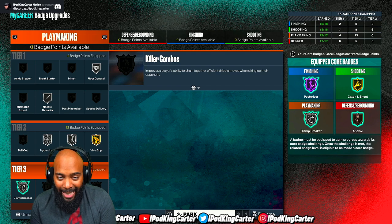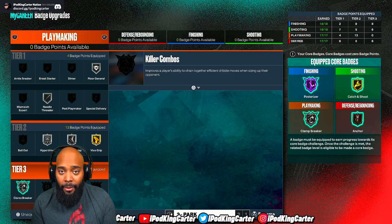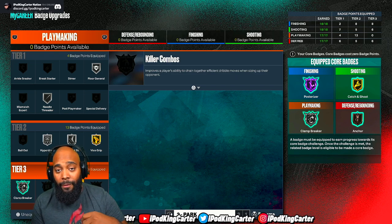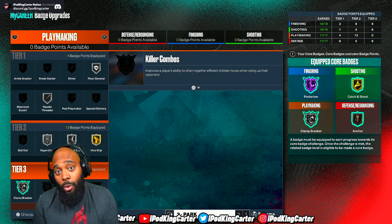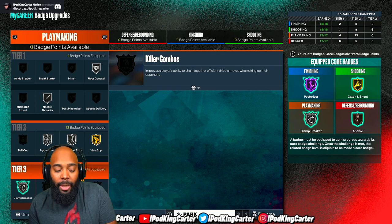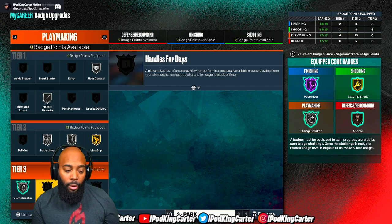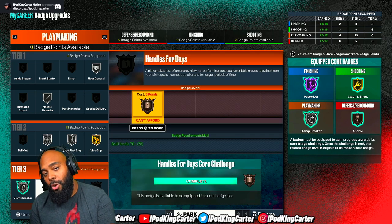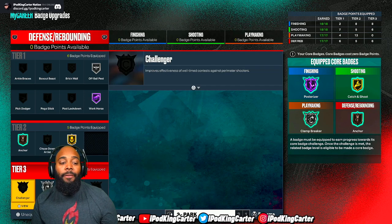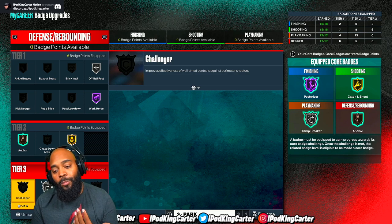As far as playmaking goes, clamp breaker is bar none the easiest badge to core. Quick first step, then hyperdrive right after that. You can literally core quick first step, and if hyperdrive goes higher you can core hyperdrive and put quick first step on silver. Then clamp breaker or handles for days — whichever one you go for, core those. My handles for days was on bronze and I was able to core it before I even got clamp breaker.